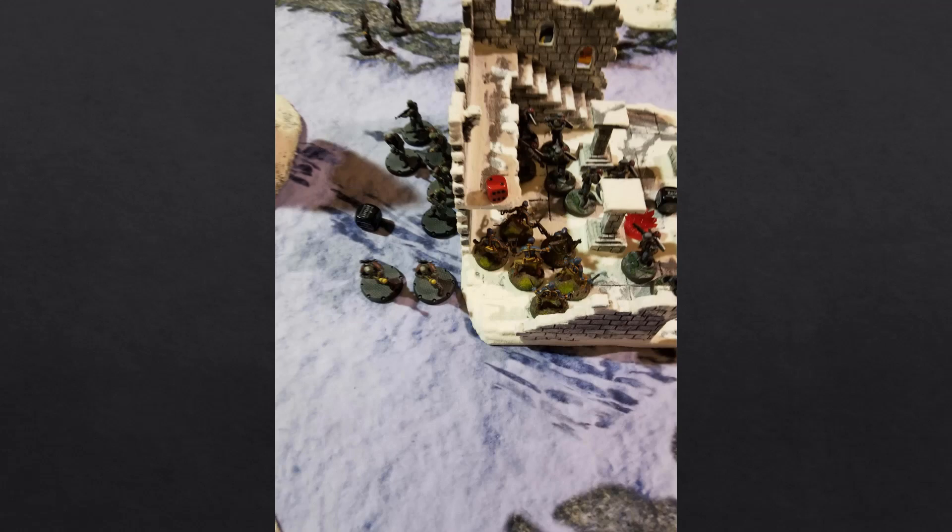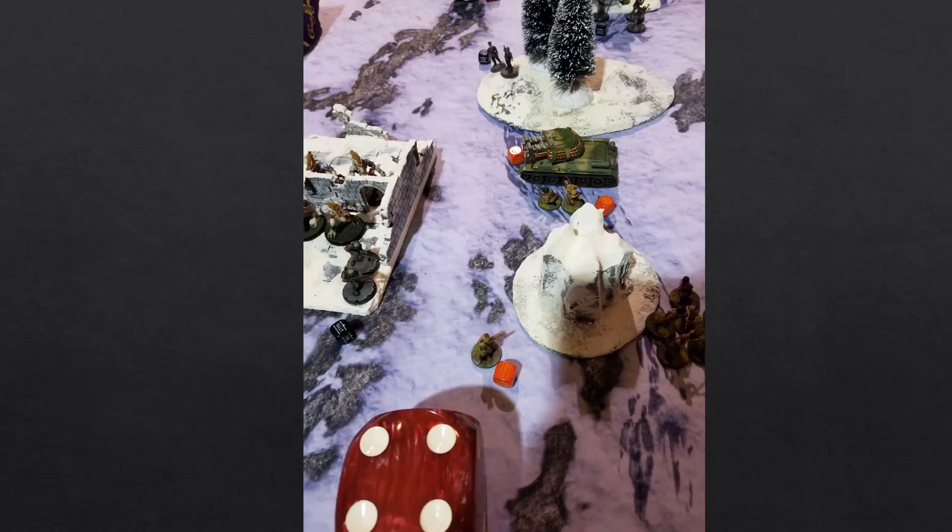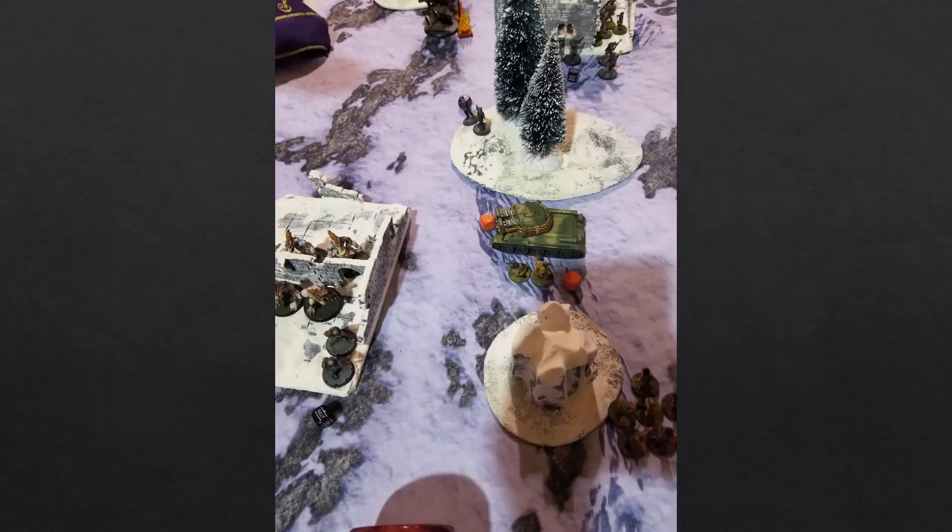The assault rifles come up and try to fire in, but they just whiff — they hit them but didn't kill anybody. Seeing the amount of pins going on, my Commissar decides to bravely advance and fires his pistol in there to put on another pin, leading the troops to victory. The German LT, not letting that stand, advances onto the hill and promptly punishes the Commissar for his foolishness.